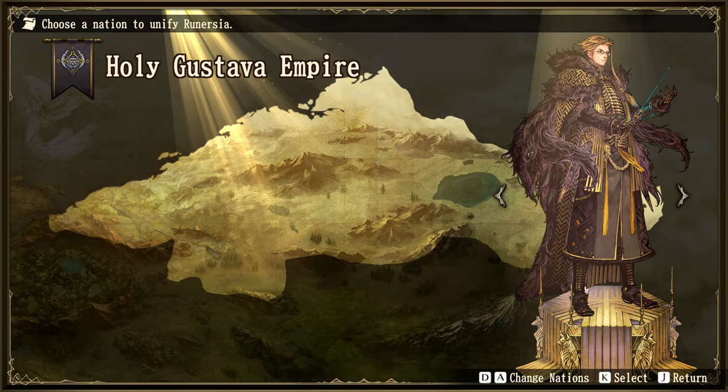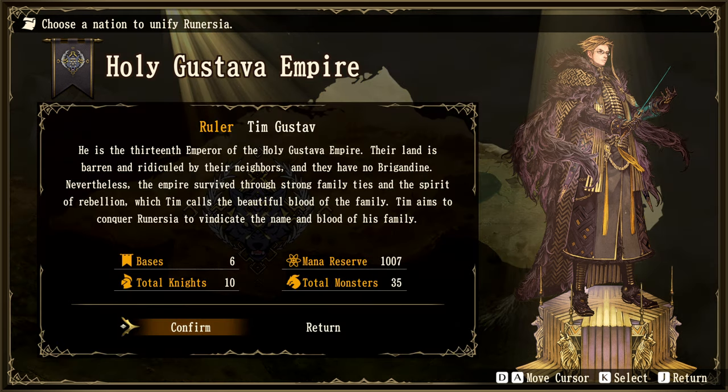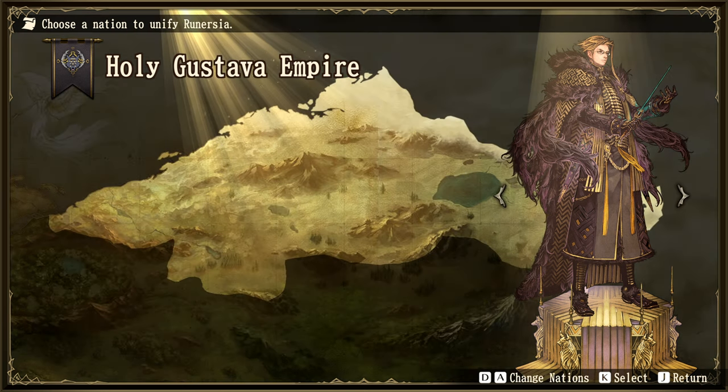Then we've got the Holy Gustava Empire — check him out with his furs. The ruler is Tim Gustav, the 13th emperor. Their land is barren and ridiculed by neighbors, and they have no brigandine. Nevertheless, the empire survived through strong family ties and the spirit of rebellion, which Tim calls the beautiful blood of the family. Tim aims to conquer Runerzia to vindicate his family name. Six bases, only 10 total knights — the lowest so far — highest mana reserve at 1,007, and 35 total monsters.